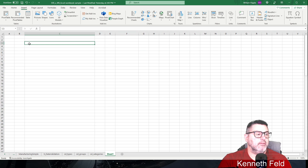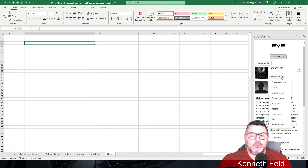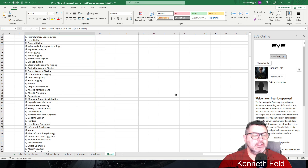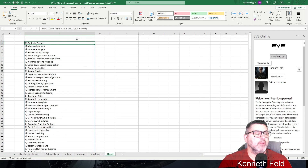We start with a fresh sheet. One thing that's really neat: if you go to your character and click on Skills, it says busy for a moment, and then it lists every skill that Kenneth has injected.